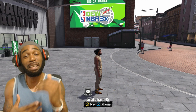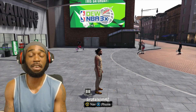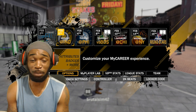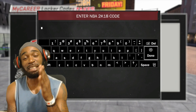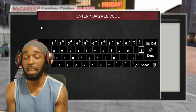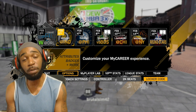After you enter the code, you will get a locker code from the website. Come into the options of the game — go to locker codes — and there you can insert this code with the dashes, the whole nine. Just insert the full code and then you'll get a buy four on virtual currency.